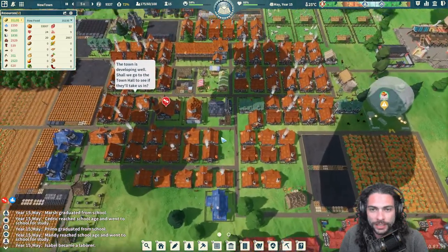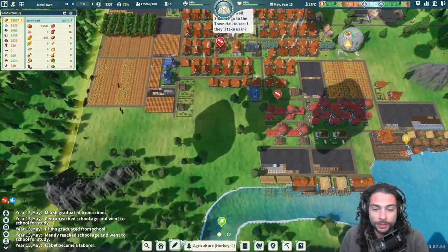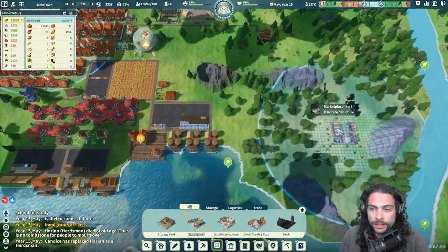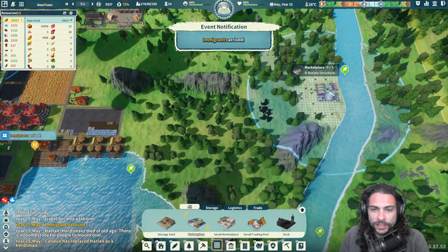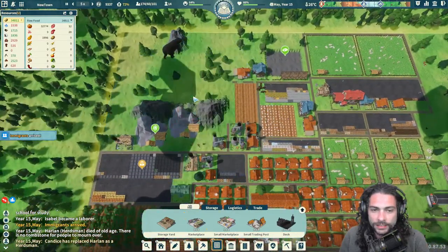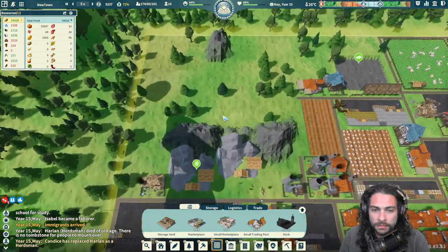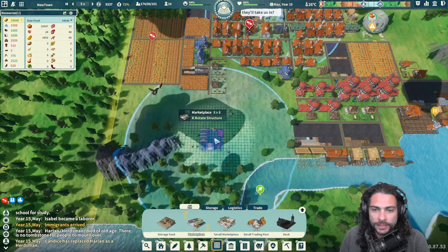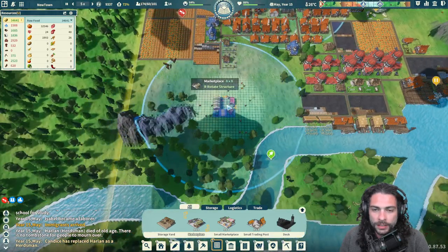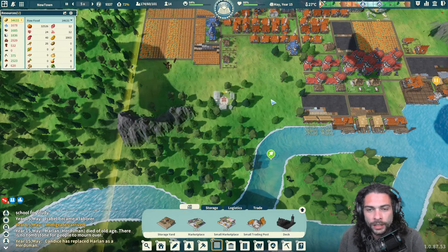We've got some immigrants coming in and I have no open housing, which means we need to build a market — because the market will allow us to start a new town center. Where we want to place that... let's calm it and send it home. I think I want to build a marketplace down here even though this would be a good mine spot. I think I'm okay with taking advantage of it for housing — we'll just place it there.